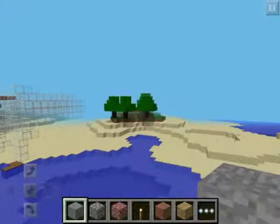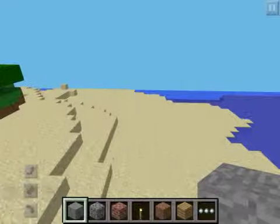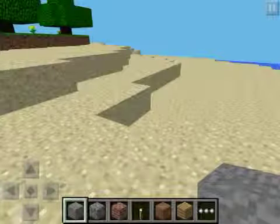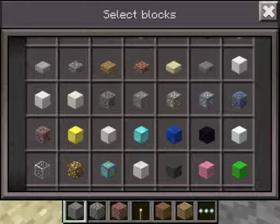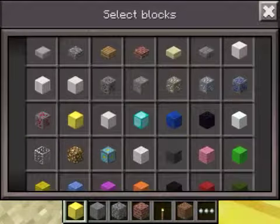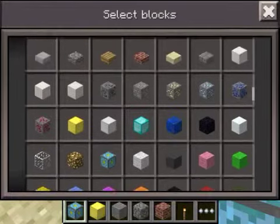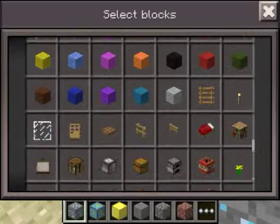Let's build it. It's designed to look like this — you'll have four blocks of gold, a nether reactor core, and cobblestone.